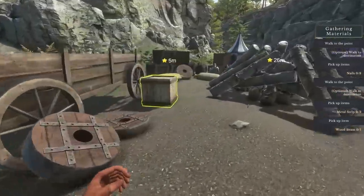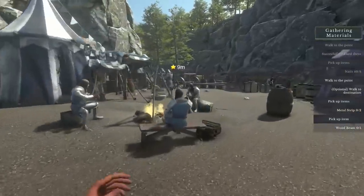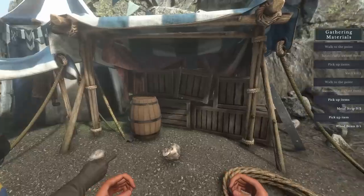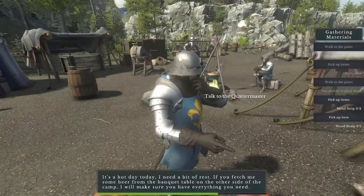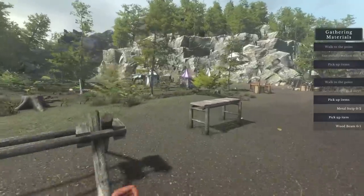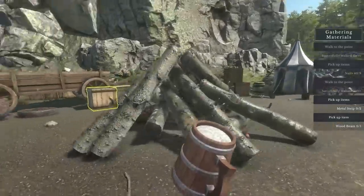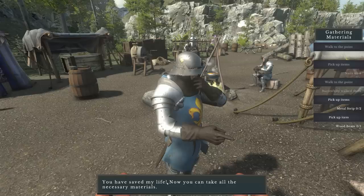If we head over this way there's a box of nails — very handy, we'll take some. Then over here there's a bloke who's counting boxes — one, two, three, four. He's said if I grab him a beer he'll get me the rest of the stuff to build my catapult. So let's go find this man a beer. Over this way — any beers in here? Oh here we go, we've got a beer. Just past the huge campfire — I've got you a beer, Mr. Counter. He must have been parched.